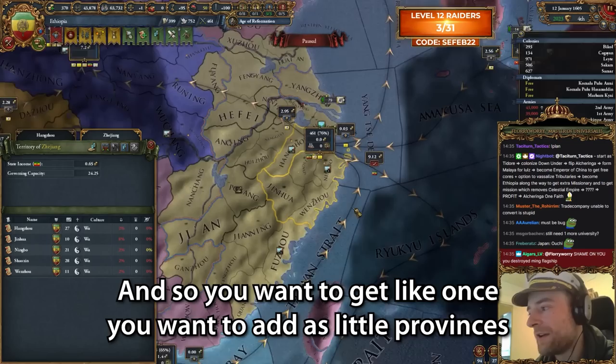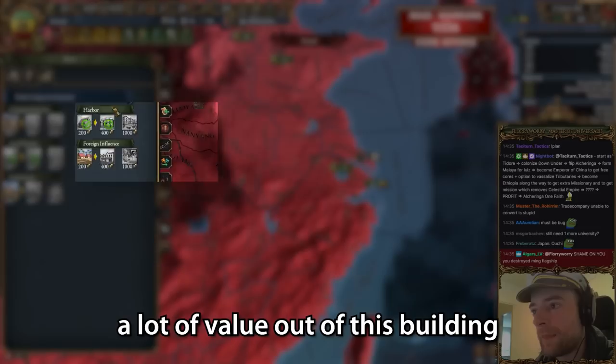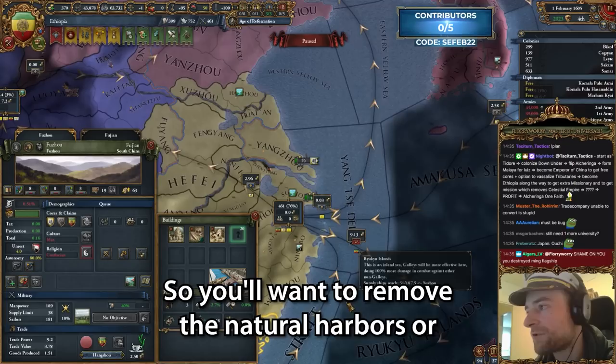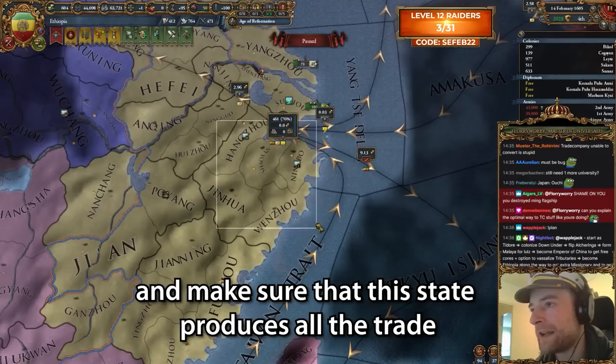Can I explain the optimal way to do the TC stuff? So you want to add as little provinces as possible to the TC. I like doing it in a place with like five provinces because then you get a lot of value out of this building. And you want that area to produce all of the trade power, so you'll want to remove the natural harbors or downgrade the harbors in other places.